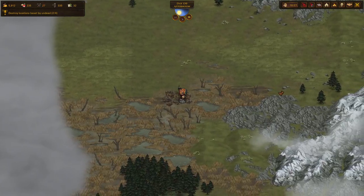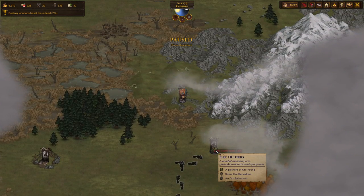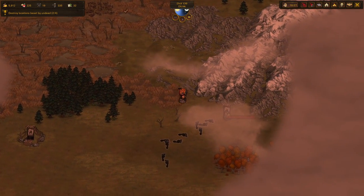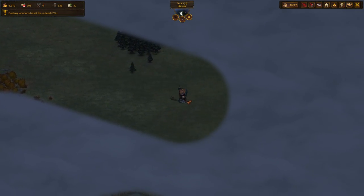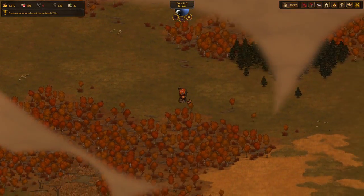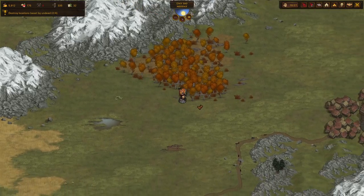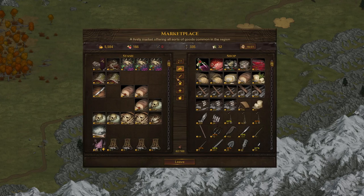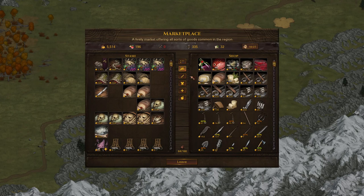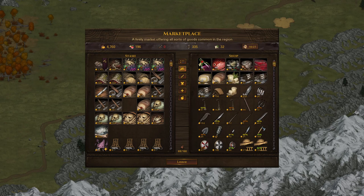Before we do that though, we're going to do a quick resupply of everybody, because we are running very low on tools, so we've got to make sure we're set for that fight. Fortunately, we have every single weapon we really need, and all of our characters are pretty set up for what they need to be doing. Nice cheap tools, exactly what we needed.